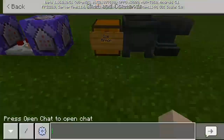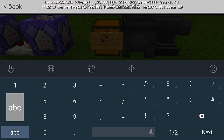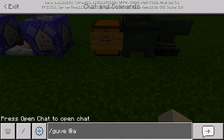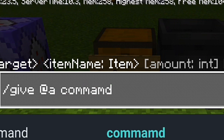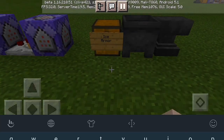To get the command block, all you do is type slash give @a command_block in your chat box. Make sure to turn on cheats enabled for this to work.